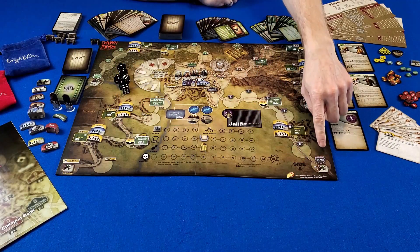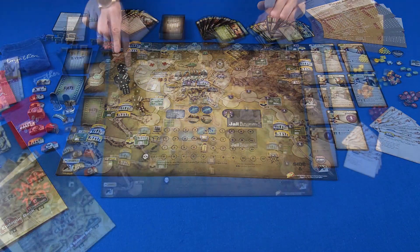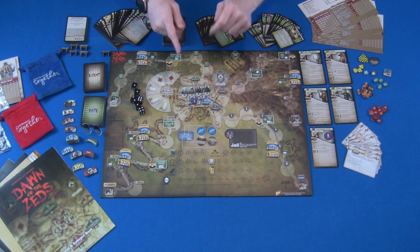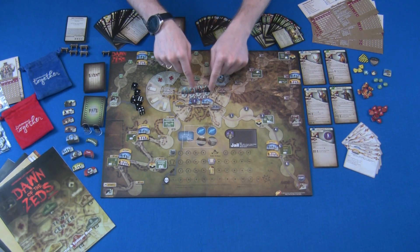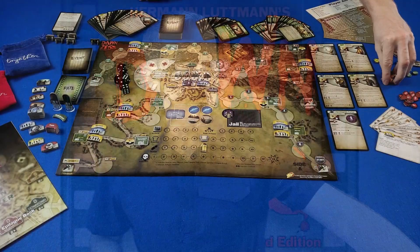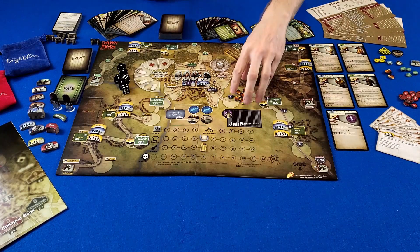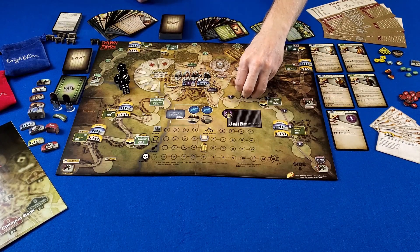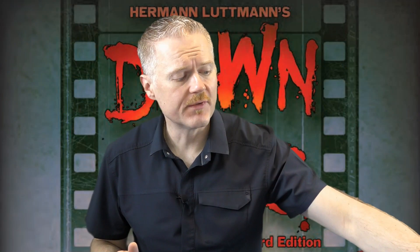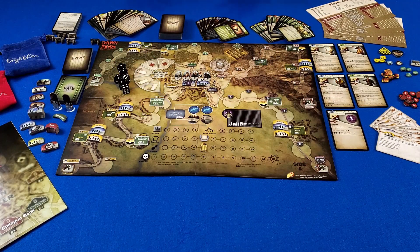The game is played along different tracks — the mountain track, the highway track, the suburb track, and the forest track. During all these tracks, zombies continue to move every single round. If a zombie ever gets to the town center, you instantly lose the game. Or if you get too many chaos markers on the board and have no more to add, you also instantly lose. While there are a couple of ways to lose, there's only one way to win: survive the entire event deck, make it to the end card, survive it, and you win.